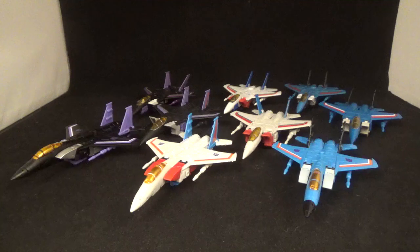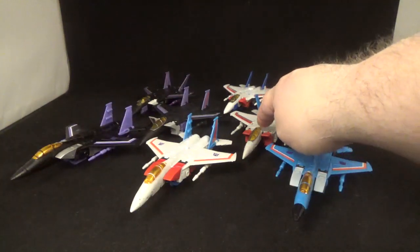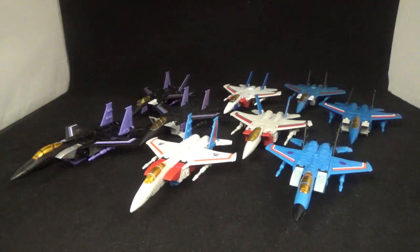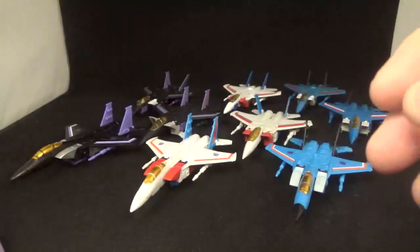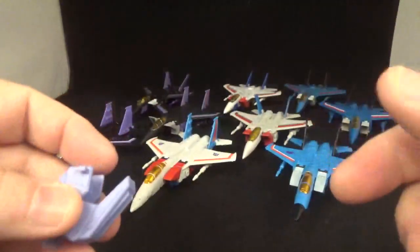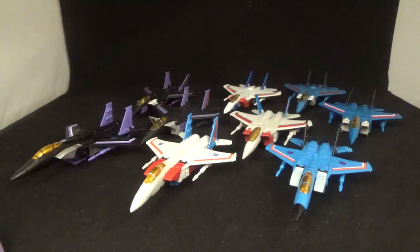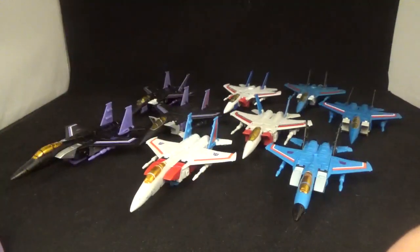Here they are — seekers everywhere. In front you've got New Age, in the middle is Magic Square, and in the back is DX9. Going over accessories real quick: DX9, being so old, only came with their null rays or blasters, that's all. With Magic Square you got the cape, the crown, and the coordination set.